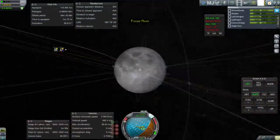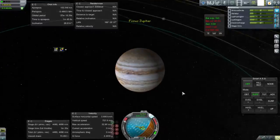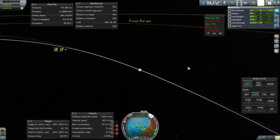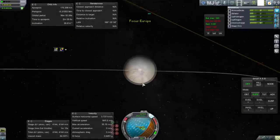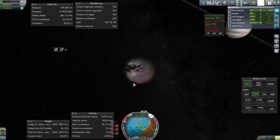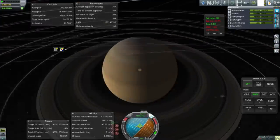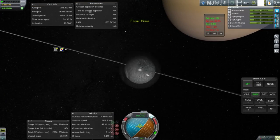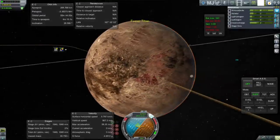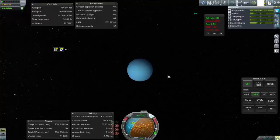There's Jupiter, Io, Europa, Ganymede — Ganymede's texture is a little weird — and Callisto, which looks like a Christmas tree ornament. Saturn has a lot of moons featured but most are fairly lackluster except for Titan, which is particularly good. Uranus doesn't have any of its moons, unfortunately, so it's all alone out there. Neptune does have Triton.